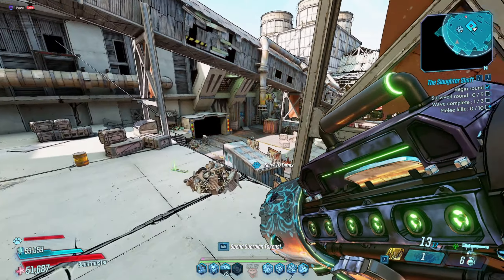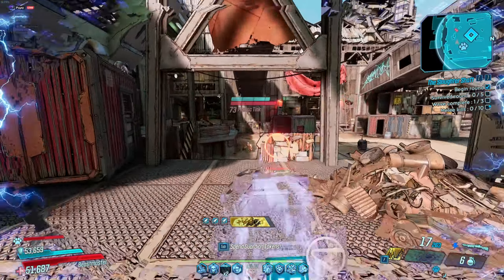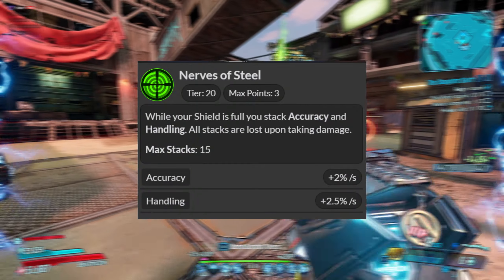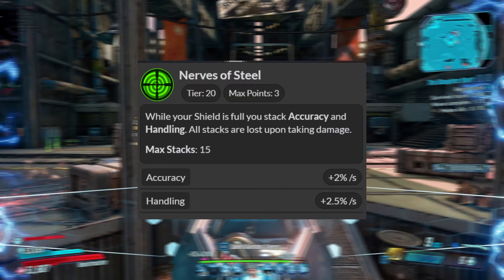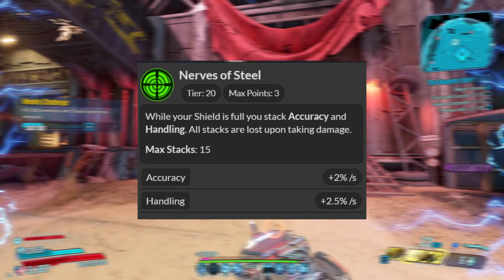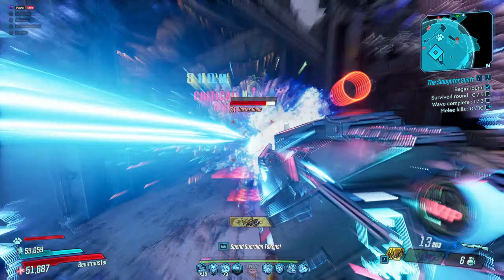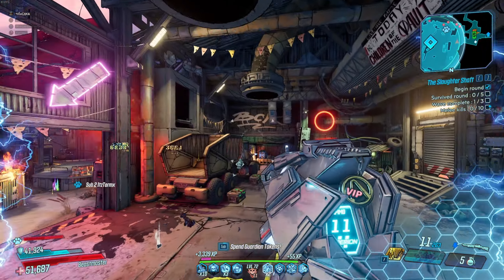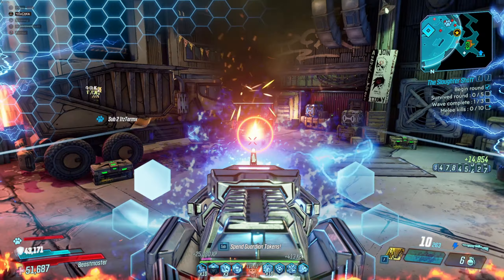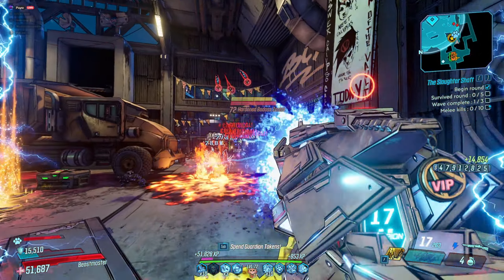While we're on the topic of handling and accuracy, let's just roast every other Vault Hunter that has a skill like this, like Zane over in his Undercover tree when you go all the way down to Nerves of Steel. It has probably one of the worst conditions I've ever seen for a skill like this: while your shield is full, you gain accuracy and handling, and you lose all your stacks if you take damage. So you can't get hit for 15 stacks just to get a 30% increase in handling and accuracy? Absolutely ridiculous. You're going to have a dot at all times in Borderlands 3, or you're going to get tickled by the wind, depending on what you're doing, especially if it's endgame content.